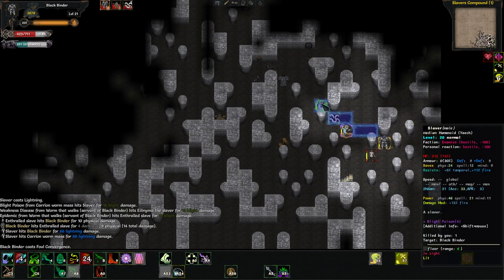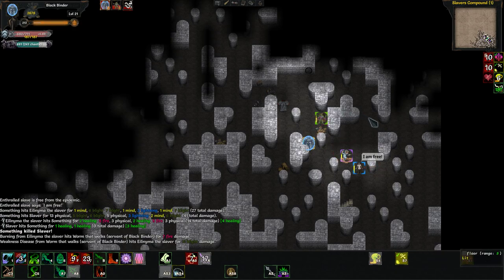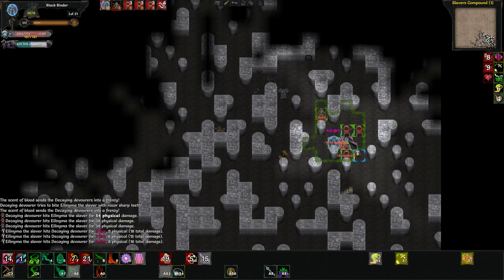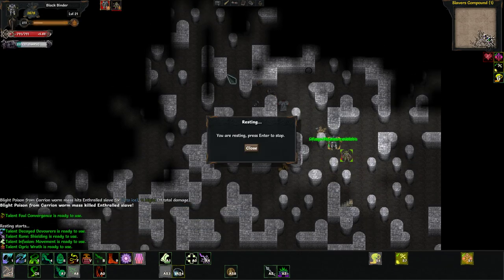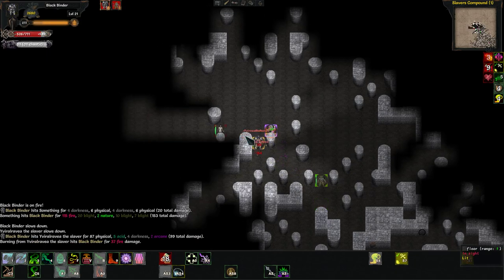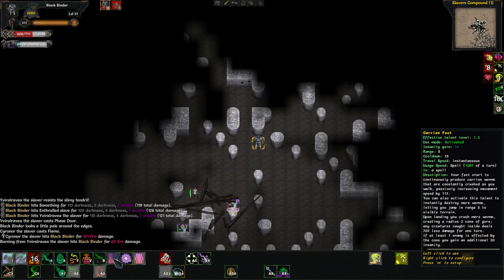I want to get this guy in the back because he's easier to kill and he can still do large amounts of damage. We got him in one teleport. Let's summon our devourers and let them do their thing — distract the dude. The enthralled slave was freed, but then he walked right into my carry-on worm's area of effect, so he immediately turned hostile.